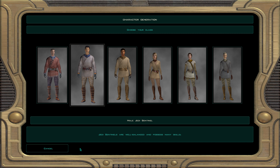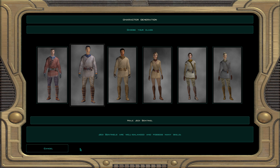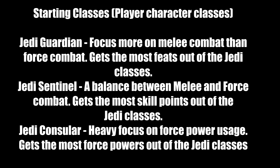In Star Wars Knights of the Old Republic 2 you start out as one of three base Jedi classes: the Jedi Guardian, Jedi Sentinel, and Jedi Consular. The Jedi Guardian focuses more on melee combat than force combat. When you get your lightsaber — holding it in both hands or one in each hand — you're going to tear up the battlefield before you get your prestige class. They get the most feats out of the Jedi classes, meaning almost every level they get a feat. Unfortunately their skill points are really lacking — at 10 intelligence they get one skill point — and they get one force power per level, unlike the Jedi Consular who sometimes gets two.